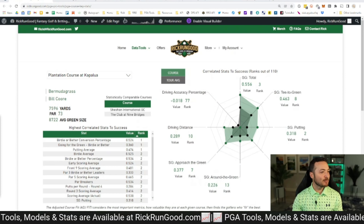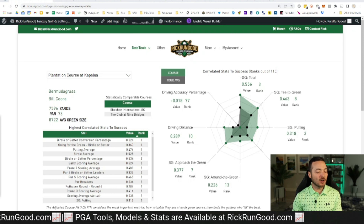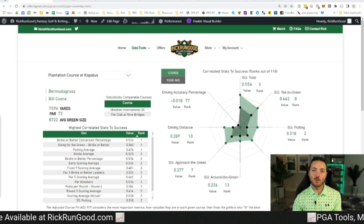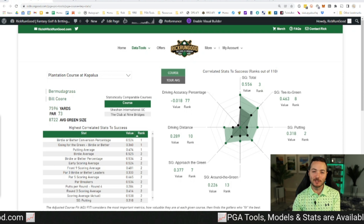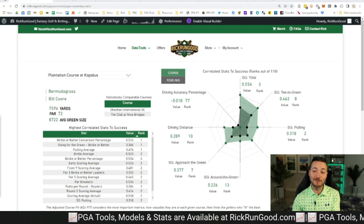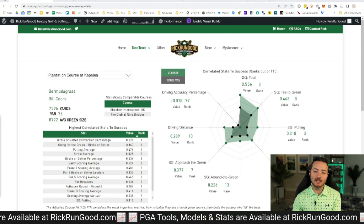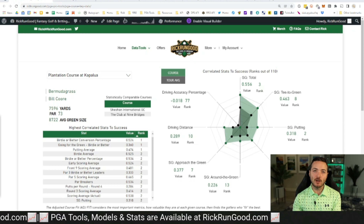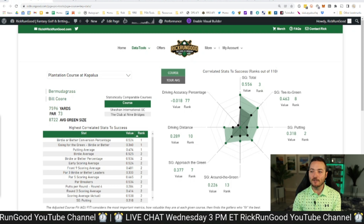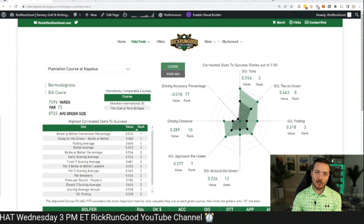The Plantation Course at Kapalua — what a nice way to start off the year. But let's not forget, 39 of the 40 qualified players for this event have committed and will play. The only one you're not going to see is Rory McIlroy. This is a strength of field of about 516 according to the official world golf rankings — basically twice the strength of the Tournament of Champions two years ago. It's really an upper echelon field in terms of strength.